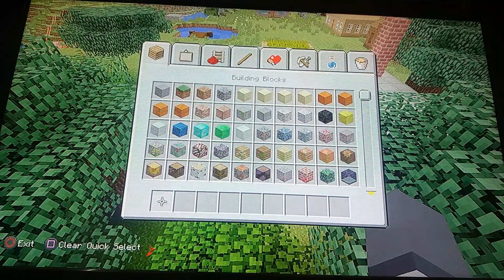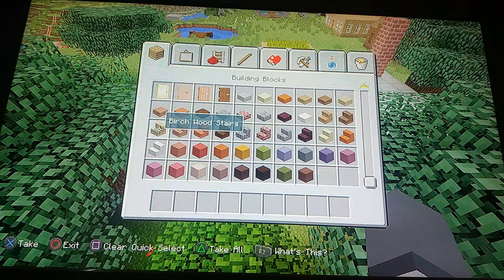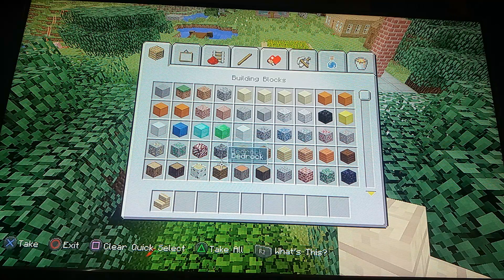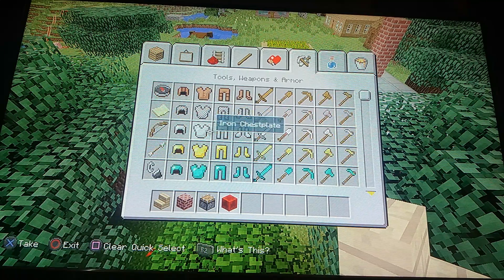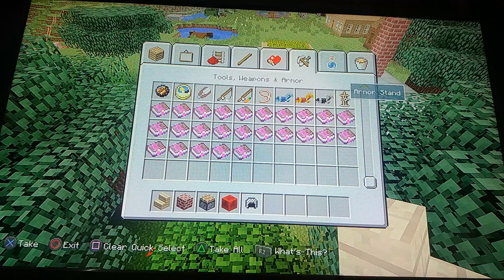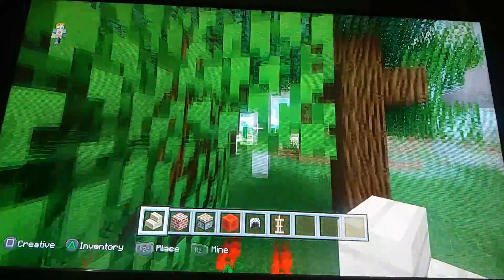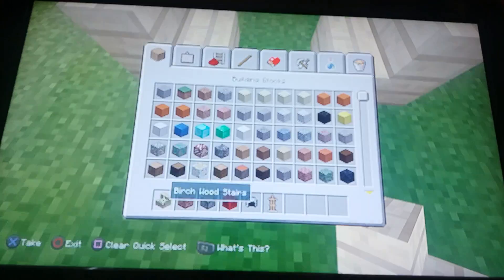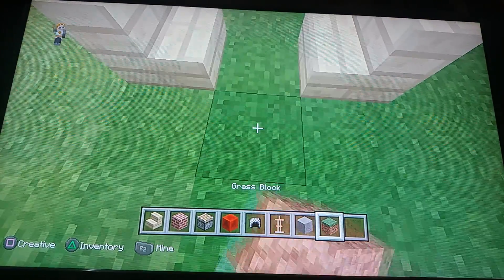Okay, for the chess table: you would get any kind of stairs, then get any block you want — I'll use some bricks. Get a piston, get a block of redstone, get some chain helmet, and some more pistons. So all you gotta do is put them right where you're gonna play.